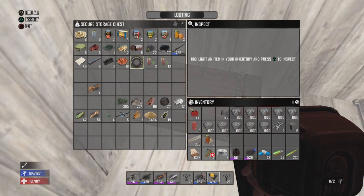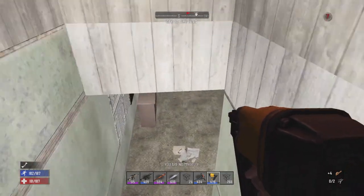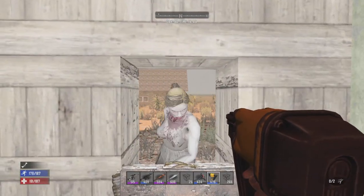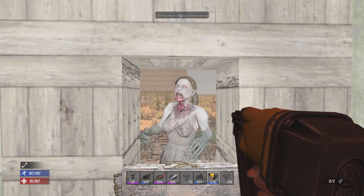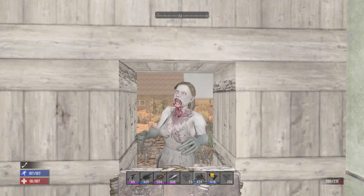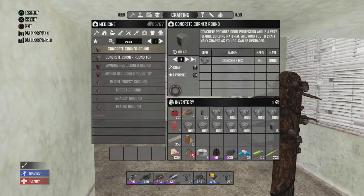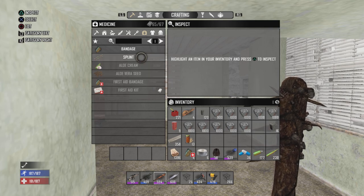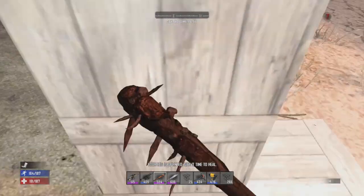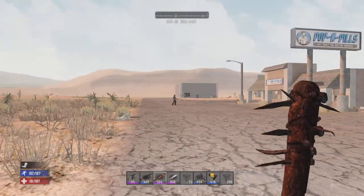Sounds like we actually have some zombies at the back door. Let's go deal with them - got the front door open so hopefully they don't come through here. Got a couple nails in here. Oh, I missed with both of them. Get out of here, wasting my nails like that. We just want to get that splint and fix up this stupid leg. We've got enough cloth for one more splint, so let's just hope we don't need more than that.